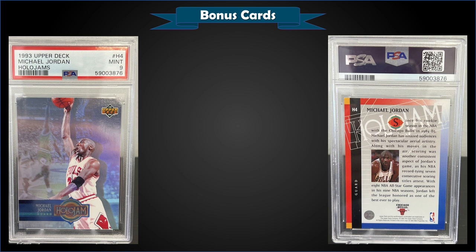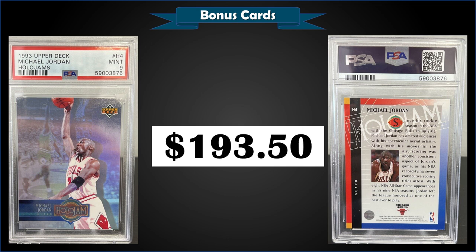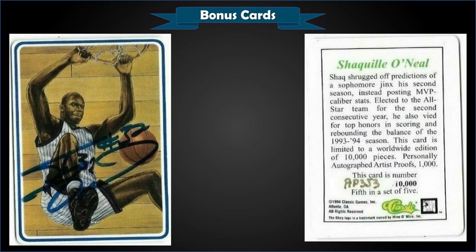From 1993 Upper Deck, the Michael Jordan Holo Jams graded Mint PSA 9, sold at auction for $193.50. It has a pop of 50 in a Mint slab with only 10 higher Gem Mint 10s. The Holo Jams was a 38-card box set that also included Penny Hardaway and Chris Webber rookie cards.